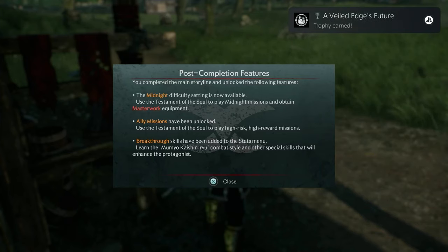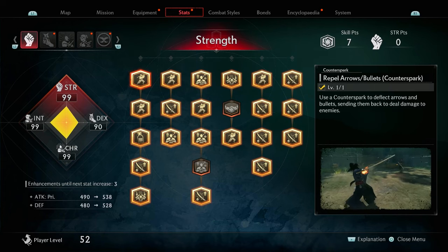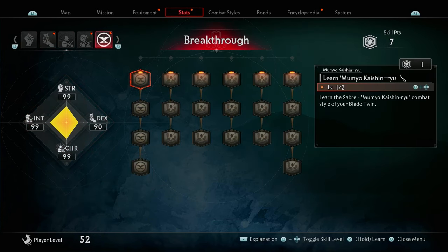After getting this equipment, the game will tell you all the new features that you have unlocked for completing the campaign, which includes the midnight difficulty, masterwork equipment, ally missions, and breakthrough skills. To see the breakthrough skills, go to your stats in the pause menu and you'll see with the Veiled Edge symbol all the new breakthrough skills that you can unlock, such as learning new combat styles for different weapons you haven't used before, as well as different benefits like increasing your maximum health or increasing the attack power of sub weapons.